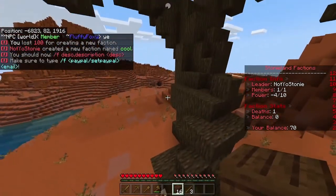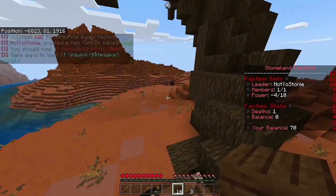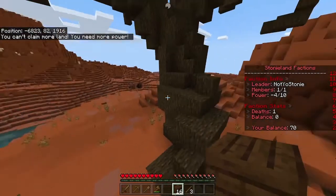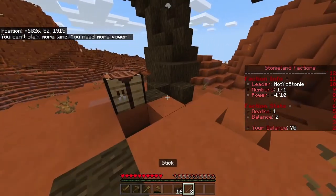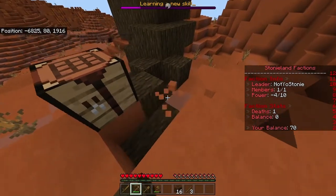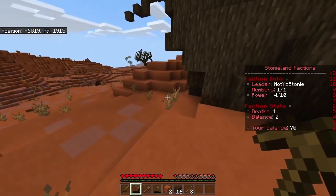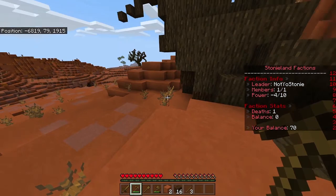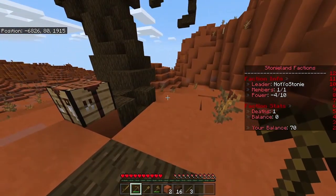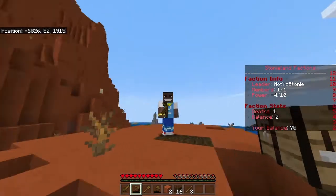Now we have a faction called 'Cool' — our faction is the Cool faction. Once you create a faction, you'll want to claim some land. Type 'f claim' to do that, but as you can see, we can't claim land yet because our power is very low. To get power, you need to kill monsters, go mining for ores, and most importantly, not die. When you die, your power goes down.